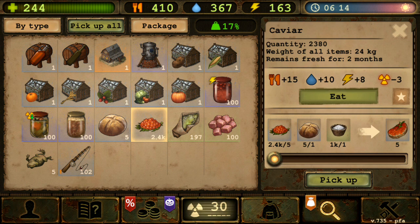The weight of all this caviar is 24 kilograms, meaning one caviar weighs about 10 grams. 2,400 times 10 is 24,000 grams which is 24 kilograms, so pretty much one caviar weighs about 10 grams.